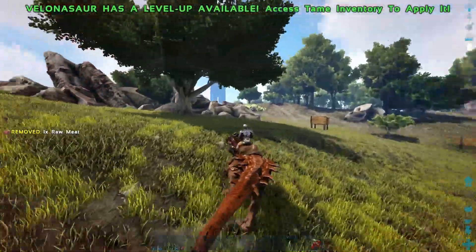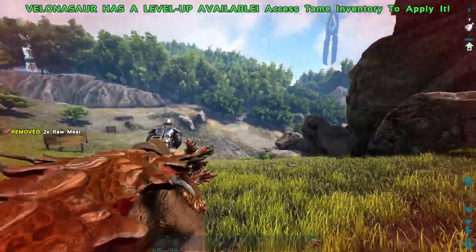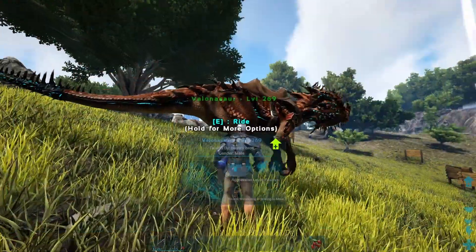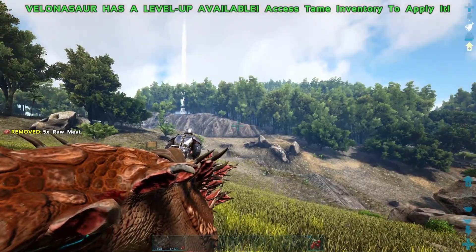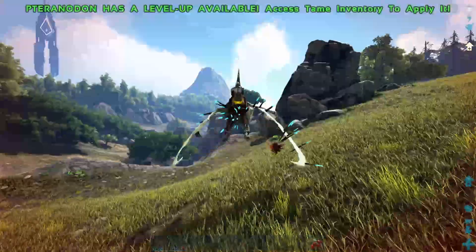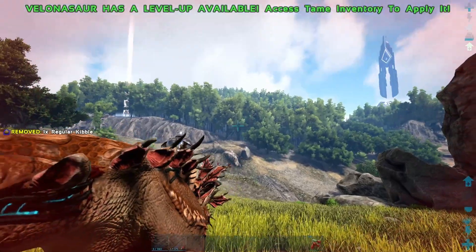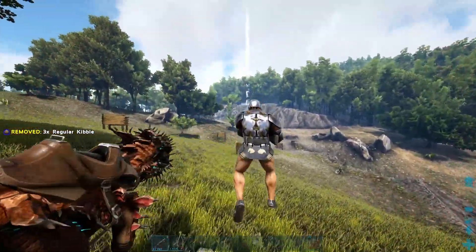His bread and butter - what makes this guy so appealing - is his ranged attack. When he goes into turret mode, you can do this by hitting the crouch button. This attack is so awesome because if you have a lot of melee damage and you are riding him, it does a ton of damage and shreds people. The thing that makes it so amazing is that it grounds flyers. If somebody is attacking you on a wyvern, a pt, an argy, a desmo - whatever flies in the game - you can light this thing up from a long ways away, and it will bring the flyer to the ground. It pretty much just totally hard counters flyers.